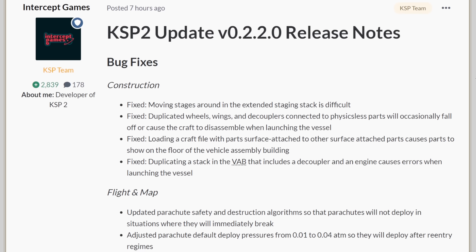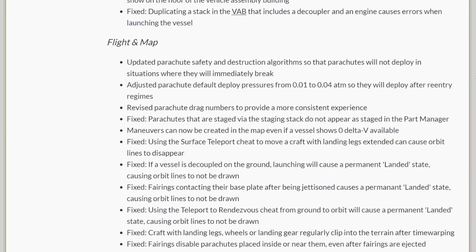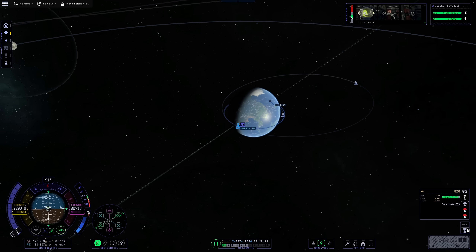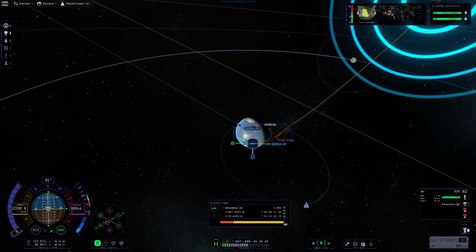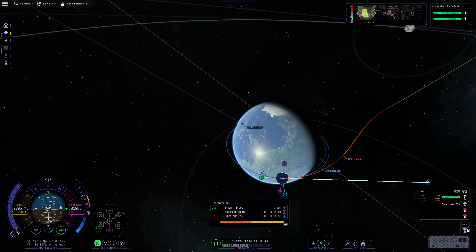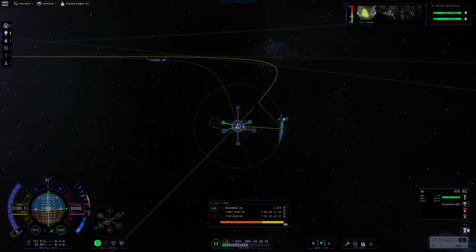Many of the fixes address long-standing issues voiced by the community — for instance, parachutes misbehaving or vehicles having an incorrect landed state in certain situations. Another gripe I myself had with KSP2 was the fact that the maneuver planner refused to move past the point where your spacecraft would run out of fuel. Planning for longer trips to see how much fuel you would require and then redesigning your vehicle wasn't really possible that way. Now the maneuver planner behaves like it should, and additionally it tells you when your vehicle will run out of fuel — so that's a welcome improvement.